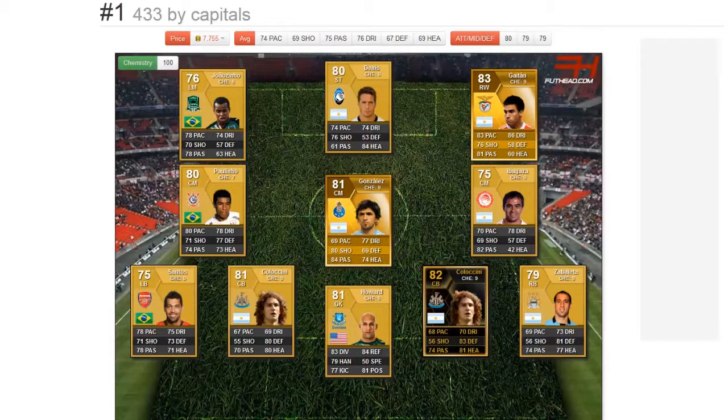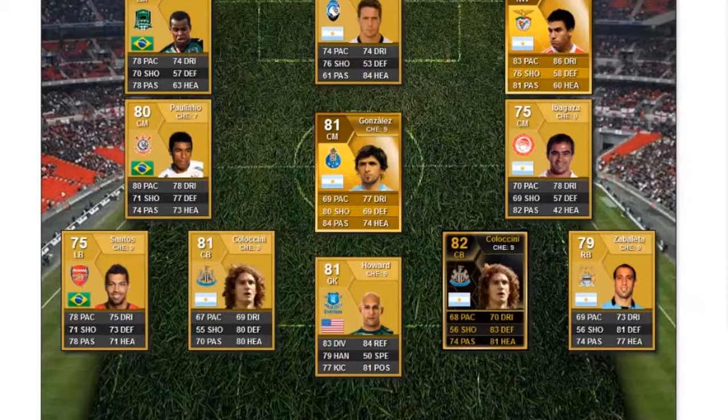This is my best squad you can get for around 10,000 coins, which most people should have easily. These score some pretty decent goals — we're talking headers, far-out shots, free kicks, just turning and shooting, skilling past the goalkeeper, knocking it past the goalkeeper, running past the defenders. If you time it right, this is an amazing squad.